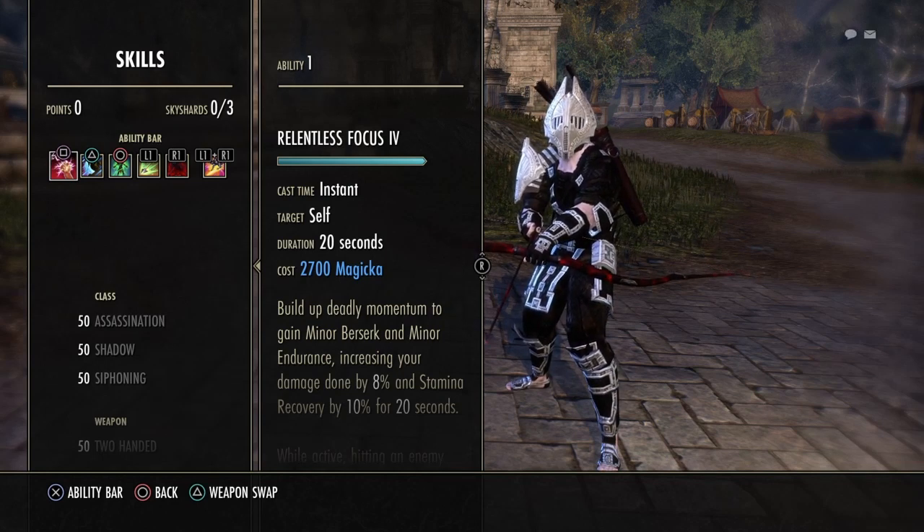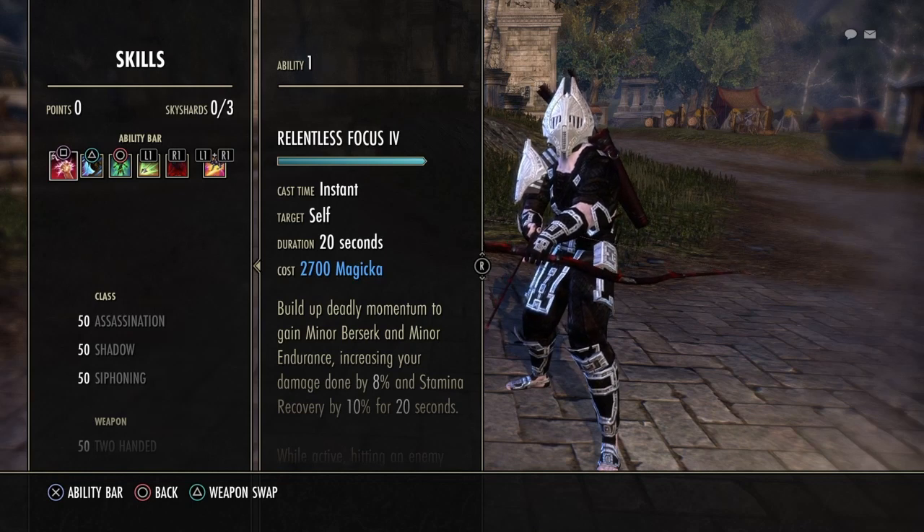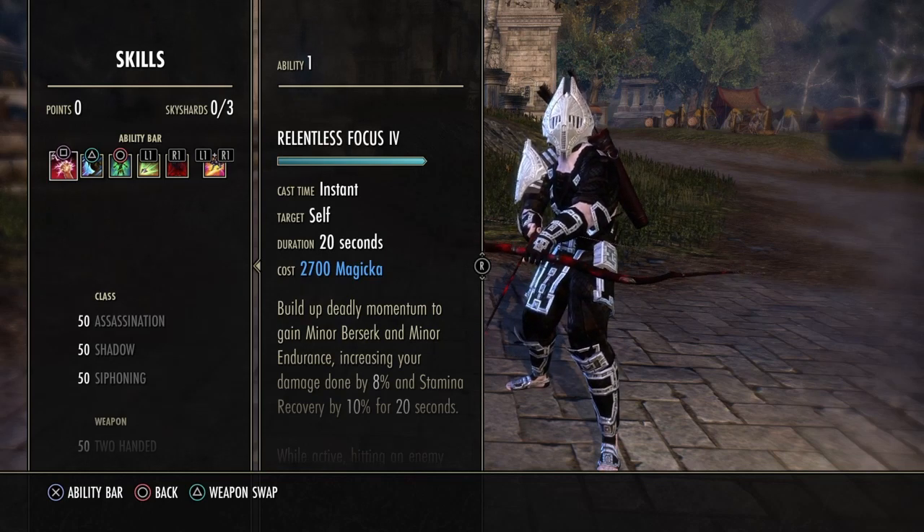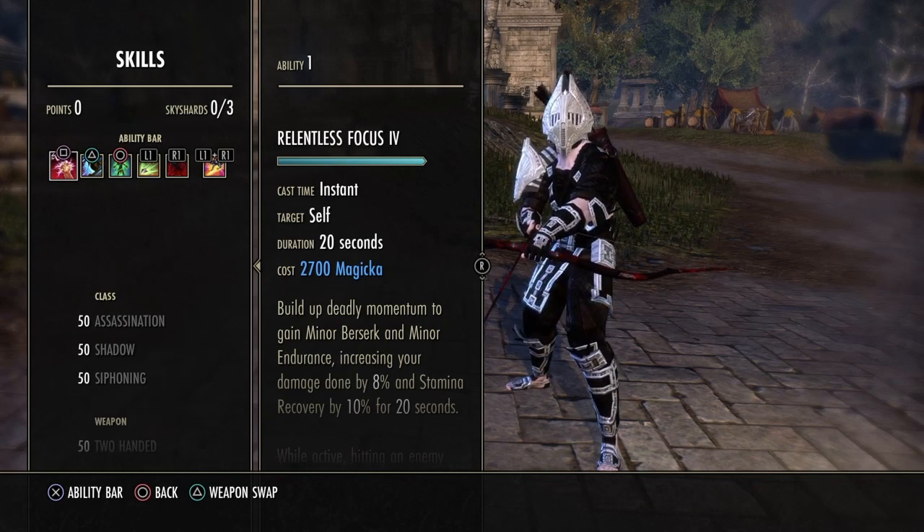For Stamina Sorcerer, that very overpowered ability Hurricane got nerfed — 5% less damage with each tick, and the final damage tick went from 225% damage to 150%. So Stam Sork got slightly nerfed, not too big though.